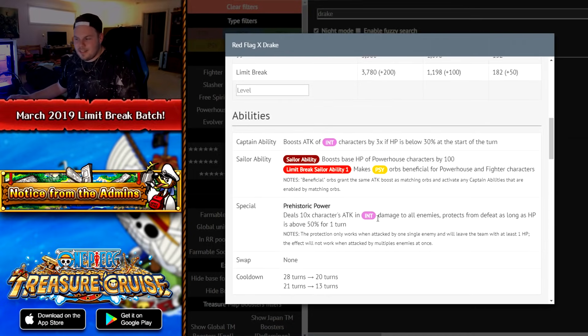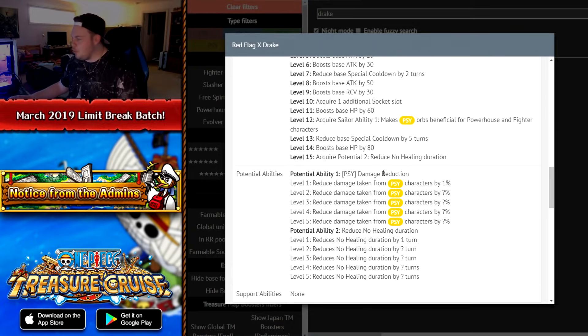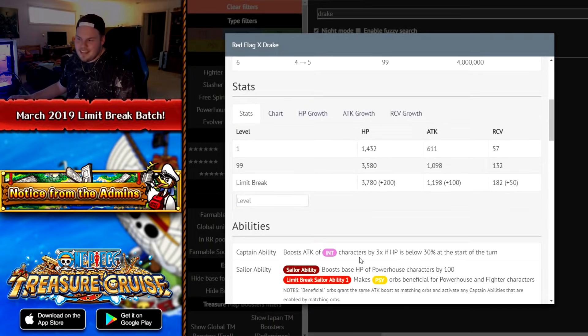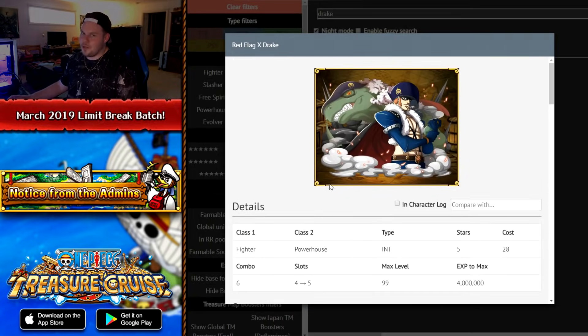His special ability deals 10 times his attack in INT damage to all enemies and also protects from defeat as long as you're above 50% HP when you activate the special. Just looking at the special ability alone, there's no reason to do it just for that. He does get a good crewmate ability making side orbs beneficial for fighter and powerhouse characters — that's actually very good — but the character's bad, so I really wouldn't suggest it.